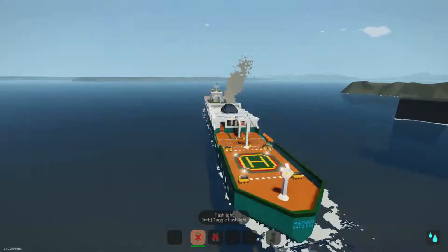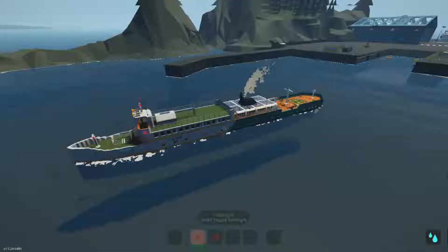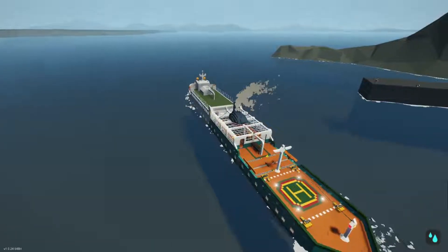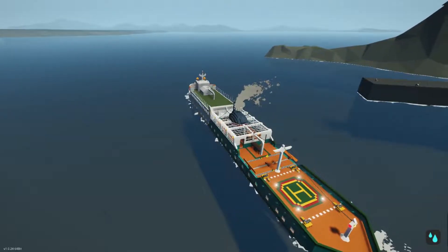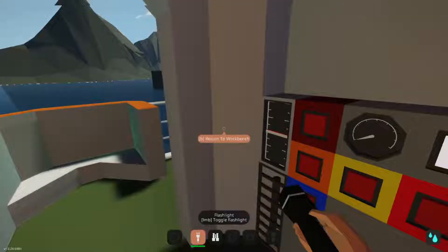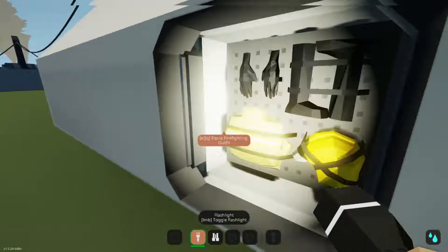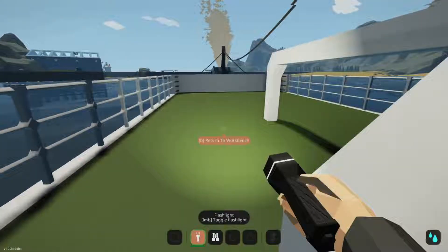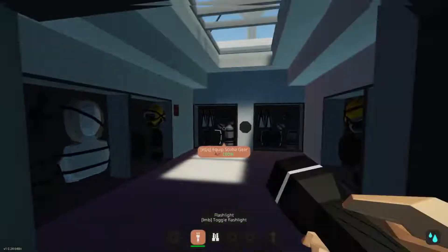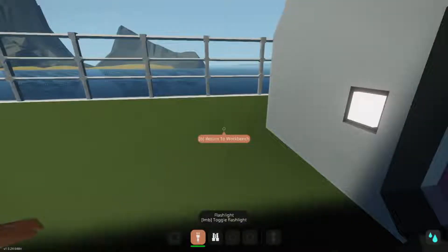We're also going into that abomination over there. Since the lifeboat's spelled wrong — bummer. Can we survive this? So let's get into the interiors. First, let's go to the storage locker. And here we also have another survival locker, like the one from Atlanta.